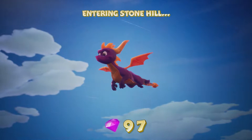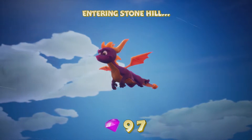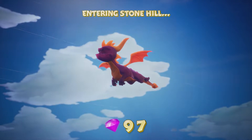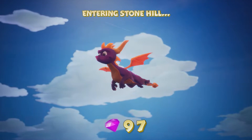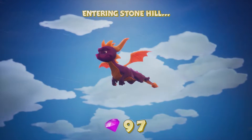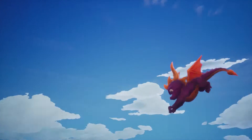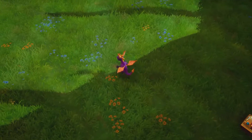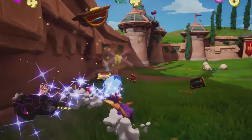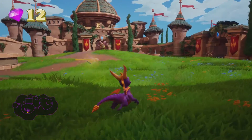Let's head into the very first level, Stone Hill, and complete the entirety of it in this episode. I think I have just three more treasures left in Artisans proper. Something you also need to know: Sparks functions as a gem finder. If you click in the left stick, he will point towards whatever gems you need to find in the level — not exact, but in the general direction from wherever you're standing. It's helpful, kind of like a radar.